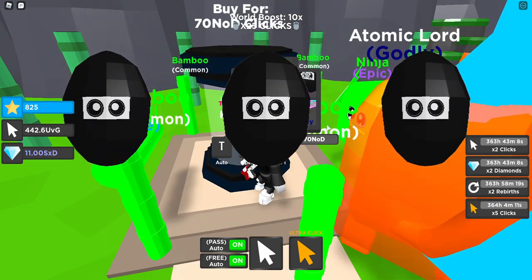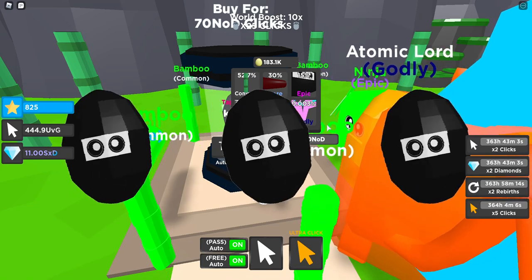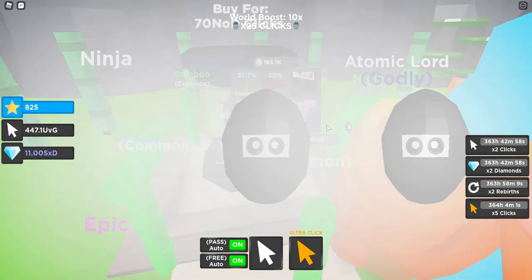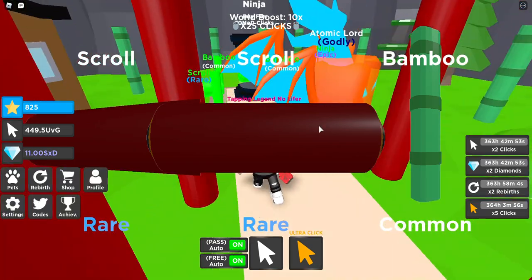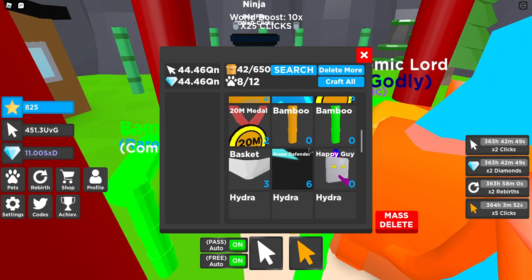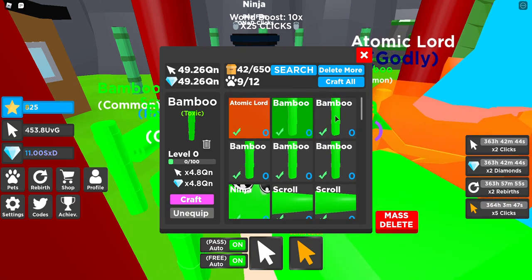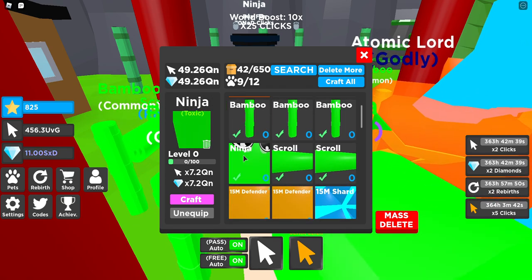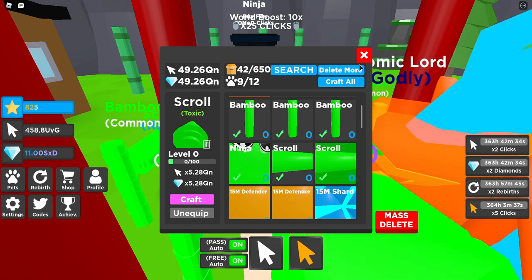By the way guys, make sure to join my Roblox group and my Discord server — I'm gonna be doing giveaways, it'll be bolded so you have to join. Let's check out our pets. We got 4 toxic bamboos at 4.8 QN stats, 1 toxic ninja at 7.2 QN stats, and 2 squirrels at 5.28 QN stats.